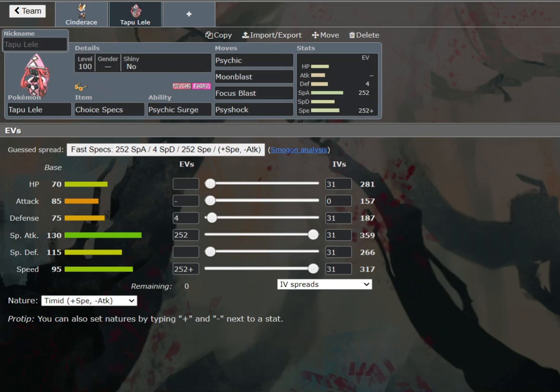I tend to run EVs in the defense stat that's lower with the 4 left over, because it increases the overall bulk more. Think about it — the difference between 186 and 187, proportionally speaking, is greater than the difference between 266 and 267. You're getting a little more bang for your buck there. Although sometimes a specific calc for 4 or 80 EVs can make it so that you live a specific hit, and that obviously overrides that. Like for example in Tyranitar in BW OU using a Choice Scarf set, throwing a specific number of EVs into Defense — like 16 or 24 — actually could help you live a certain Earthquake or U-Turn combination.